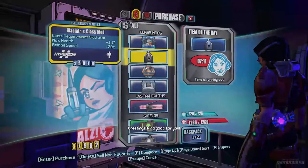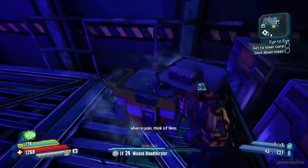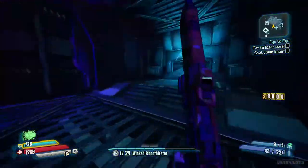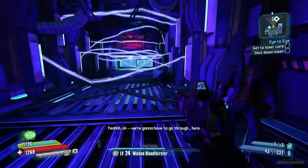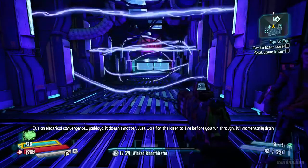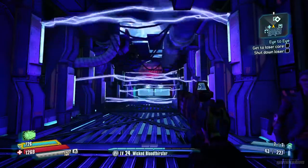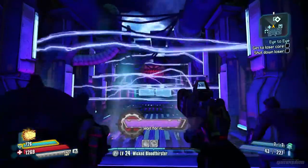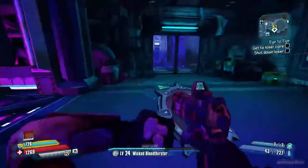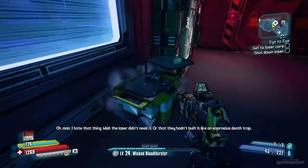Greetings! Good for you! We're gonna have to go through here. You're kidding me. It's an electrical convergence — it doesn't matter. Just wait for the laser to fire before you run through. It'll momentarily drain the power and stop all the electricity. Wait for it... Now, go! Oh man, I hate that thing. I wish the laser didn't need it — or that they hadn't built it like an enormous death trap.